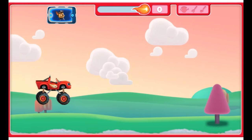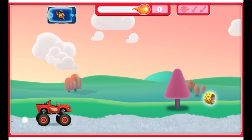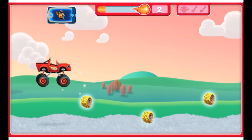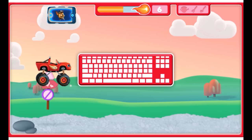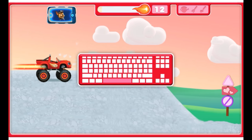To help Blaze — nice jump! Collect the golden tires for blazing speed. Watch out for those rocks! To help Blaze jump extra high, press the space bar twice on your keyboard.